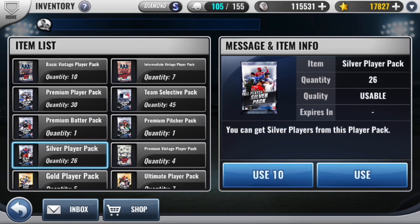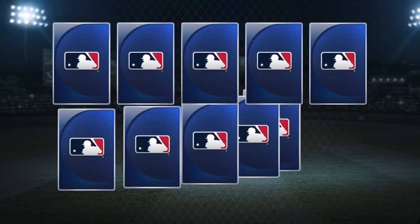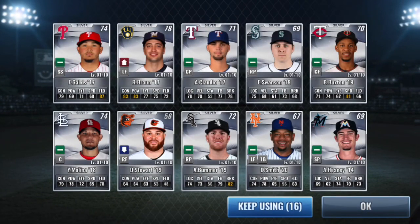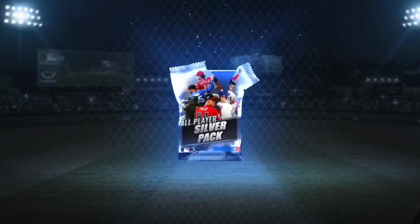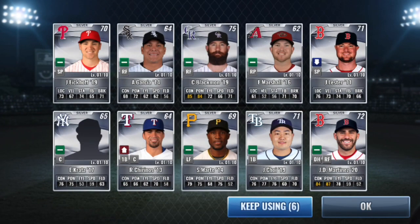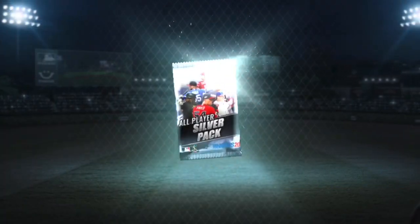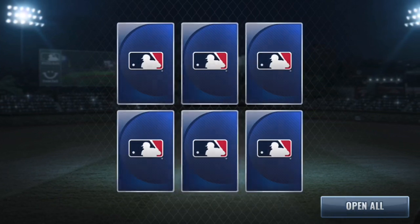So we are going to start off with these silvers, just looking for some combo material here. Saving all the diamonds I pull on this team, so some upgrade material would be nice. Don't think I see anybody there. Let's try these next 10 — see who we get. Don't see anybody there but there's some decent players. And let's open these last six.